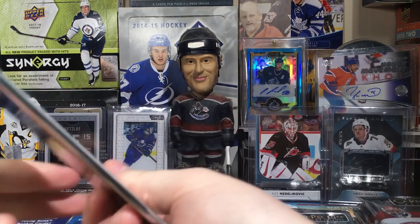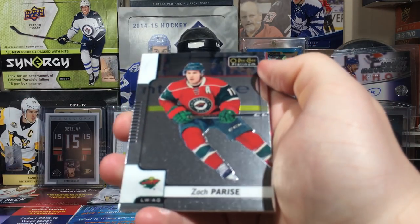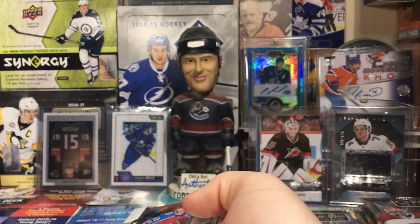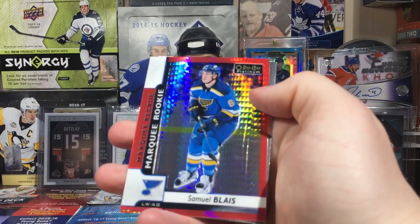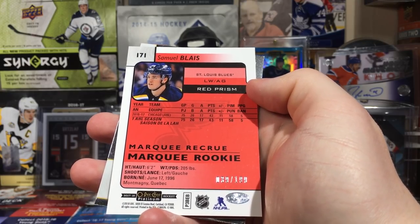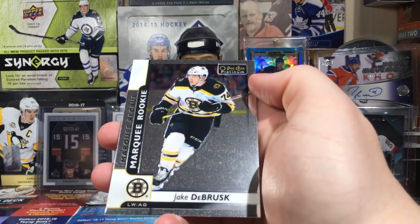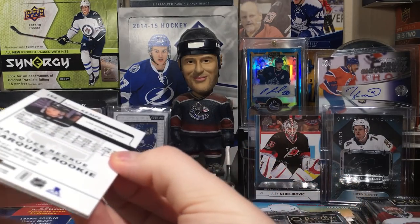Let's see. Six retro confirmed on the cheat sheet. Zach Parise, we got some color in here — Samuel Girard, rainbow. I think we have an auto in here, I feel like it's an auto... yeah, it has to be. But it isn't — we got a Samuel Blaise, marquee rookie, number 199, number 39. And Jake DeBrusk, marquee rookie. I gotta be careful with fingerprints on these cards because they'll show up very easily.